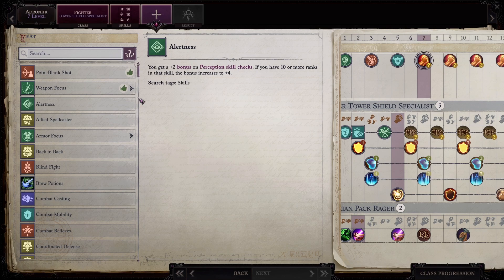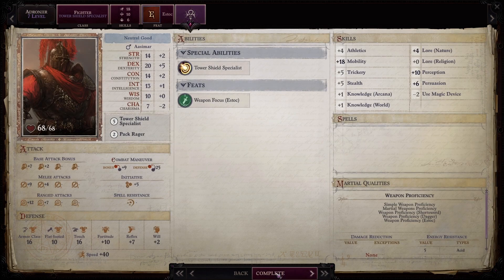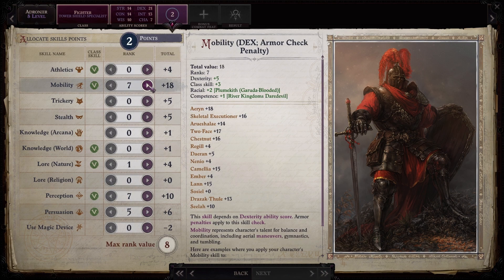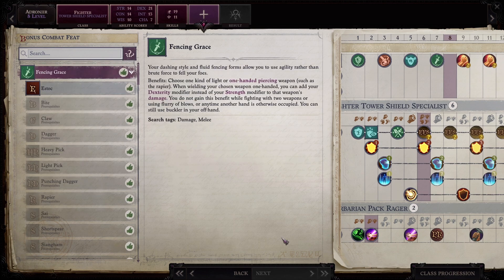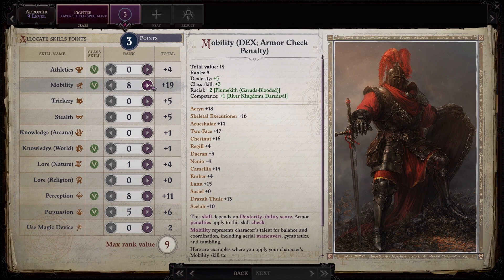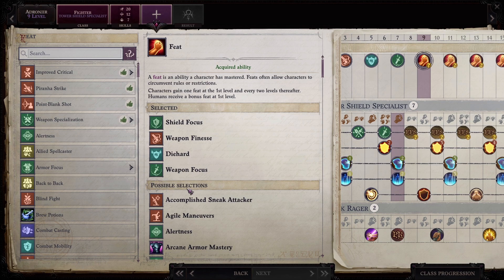Shield focus. Greater shield focus is coming. Weapon focus — estoc. Another point in dex, mobility. And then here is where you choose one kind of one-handed piercing weapon and can add your dexterity modifier instead of strength to damage. There's also improved critical, so we're going to be doing that — we can do a little bit more damage. Then next time it's going to be outflank.